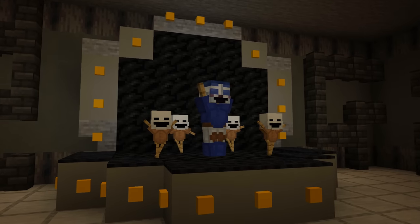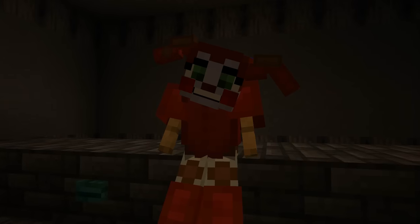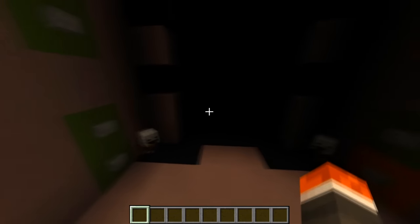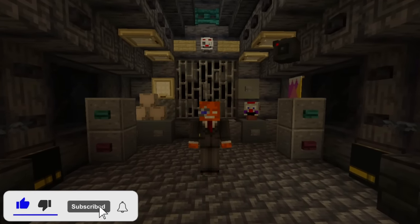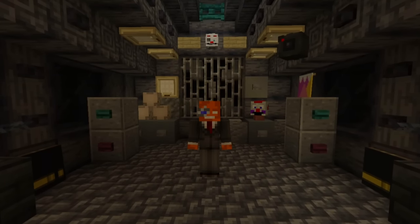In my last video, we took a look at Five Nights at Freddy's Sister Location and recreated all five nights of gameplay using command blocks. Every minigame section was put together to form a full playthrough, including both the scooper and private room endings. This is a follow-up episode where we'll be returning to the project to fully complete Sister Location's gameplay by recreating the custom night, all in vanilla Minecraft.